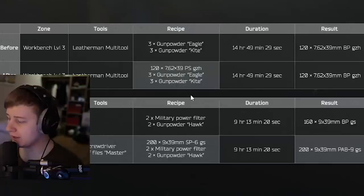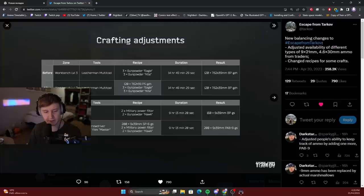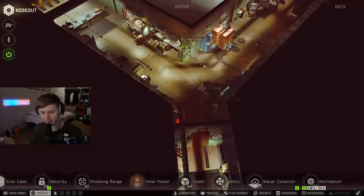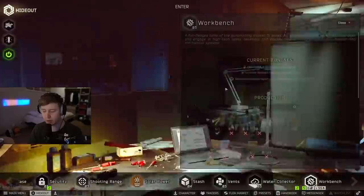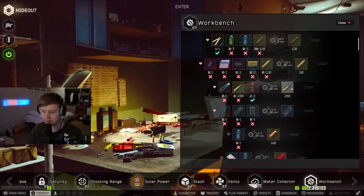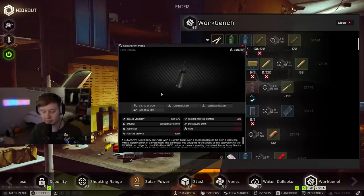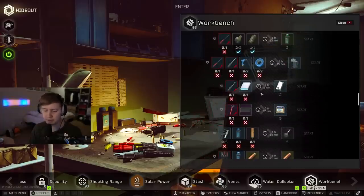Generally, it feels like they are increasing the price of top tier ammo — it becomes more expensive to craft it. If we go to the hideout, a good example would be BP bullets for 7.62. In addition to the previous stuff you had to give in, you now have to give 120 PS bullets. The same thing applies for M856A1 because you have to give the bullets in. Anyway, the crafts are becoming more expensive and that's all you need to know.